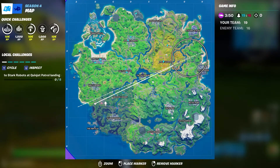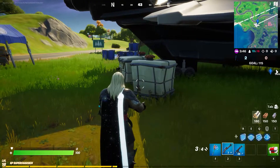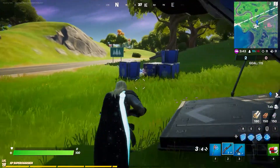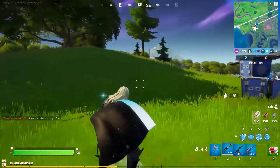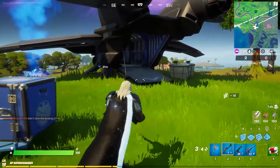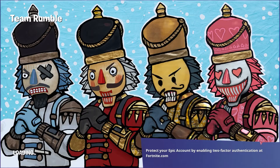Any of these jets you guys see on the map — the thing is, they change every game, so it's not always going to be at the same location. Getting into Team Rumble is going to be your easiest option, because then you won't have everyone trying to kill you. Let's go ahead and leave a match and see what reward we get for doing this challenge.